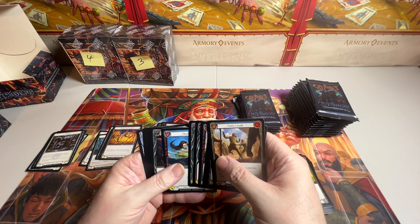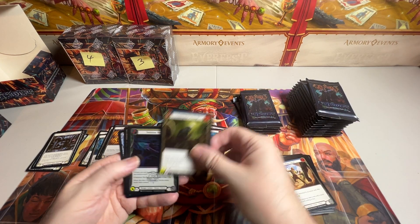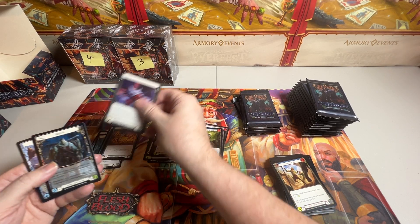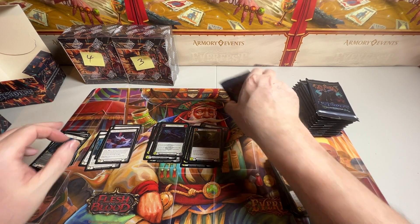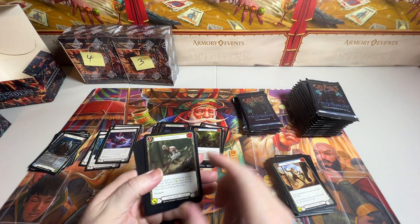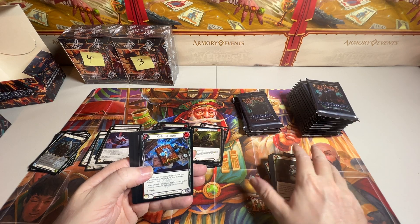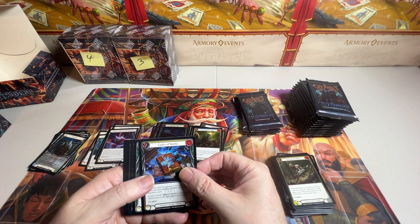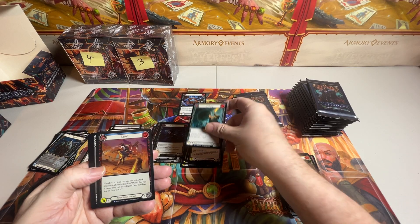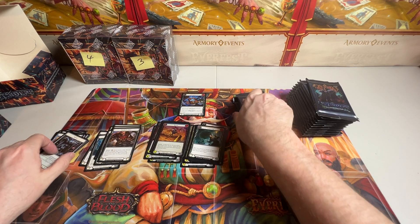All righty. We have a rare, a rare, a common foil and equipment, and a double token. You guys do know that there's supposed to be Majestics. There we go — Codex of Inertia. Rare. Rare foil. Equipment and tokens.